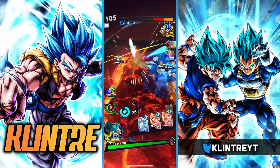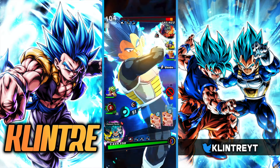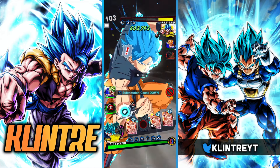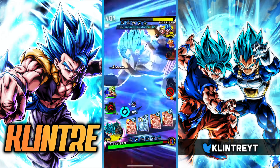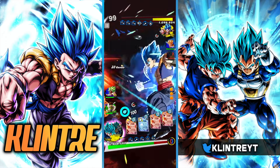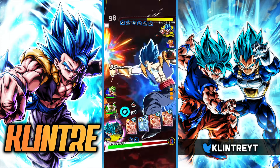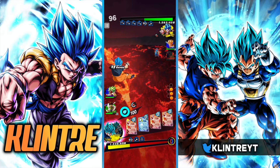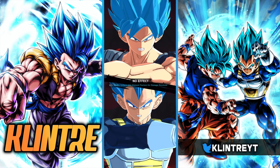UBB is out. It's fine — damage on them doesn't matter. Let me know who you think is the better ultra right now for these guys. I think it might be UGB compared to UBB, just because of the element synergy.